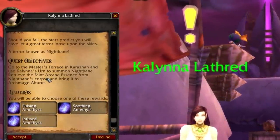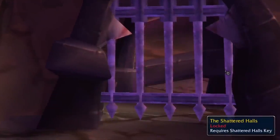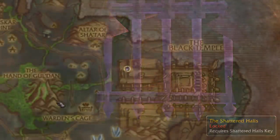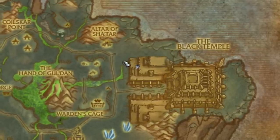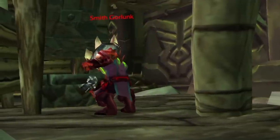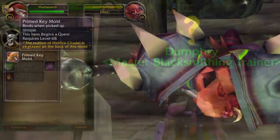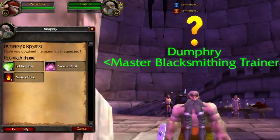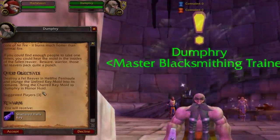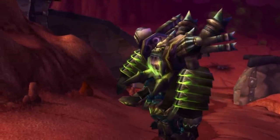There is a special note for the Shattered Halls — this also has an external gate blocking it, which needs a special key or a rogue with 350 lockpicking. To get the key, you follow a pretty short chain: head on over to the Shadowmoon Valley zone right outside the Black Temple and find a mob named Smith Gorlunk. He'll drop a quest starter that you turn in in Hellfire. The follow-up requires some trade materials, and after that you'll have to take down a patrolling Fel Reaver in the same zone to forge a key that opens the Shattered Halls gate. The Fel Reaver is a group quest, so it's recommended you bring four friends.